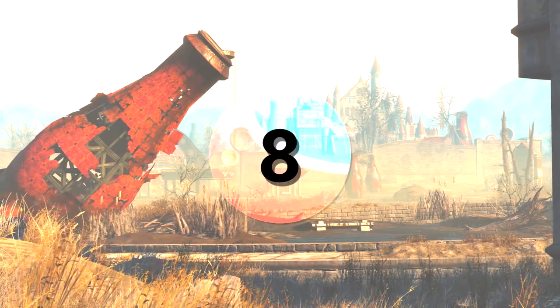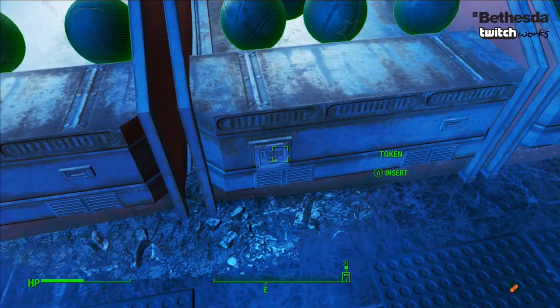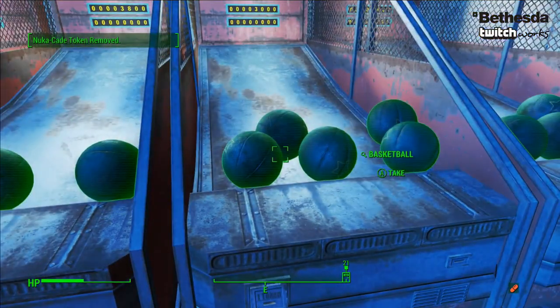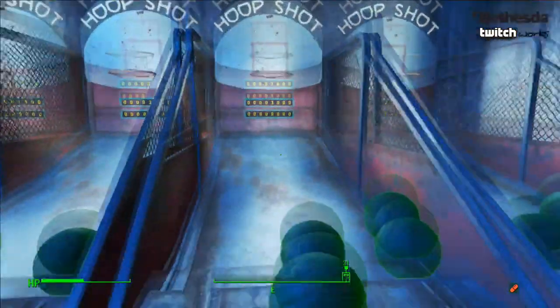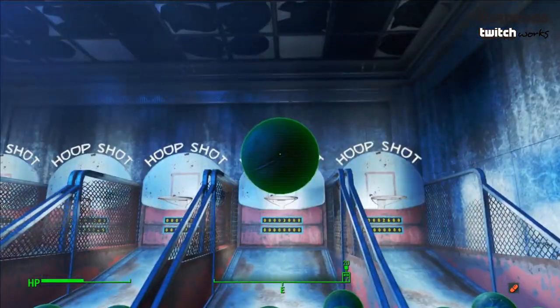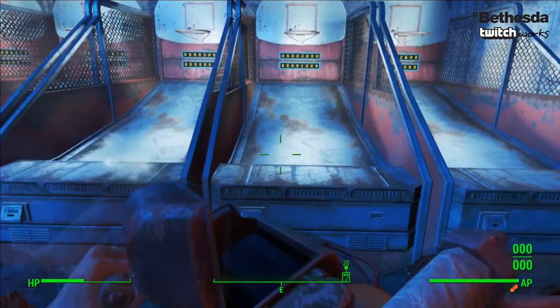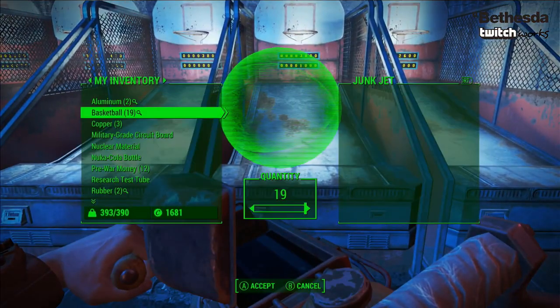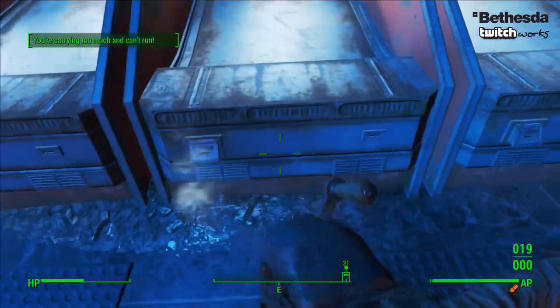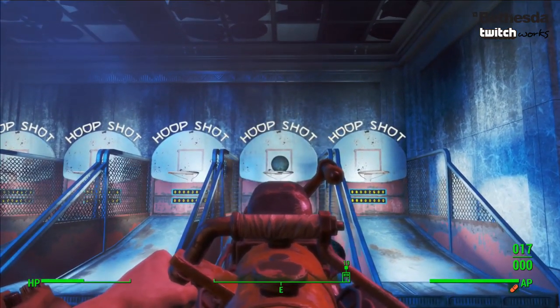Next, in at number 8, is the Junk Jet. This is kind of a fun one. It's not necessarily an absolute necessity to take it with you, but you will find that it is quite useful in the Nuka-cade. You can actually cheat on some of these machines. For example, you can just pick up all the basketballs and then rapidly fire them into the basket to get lots and lots of points and obviously get lots of tickets from that.